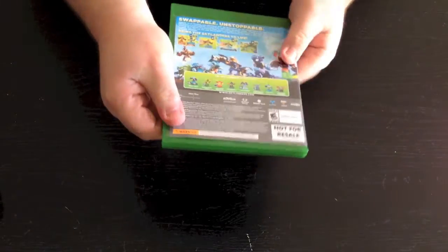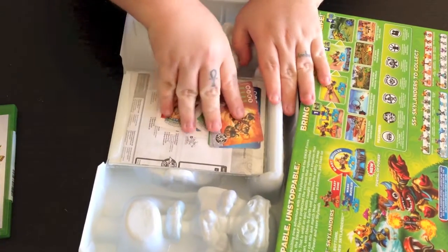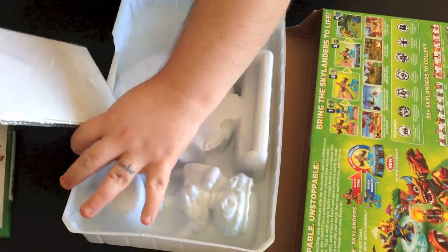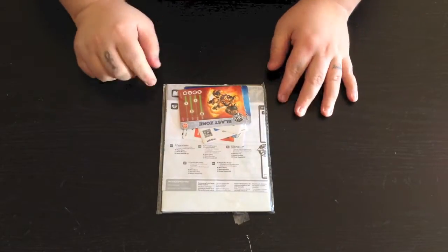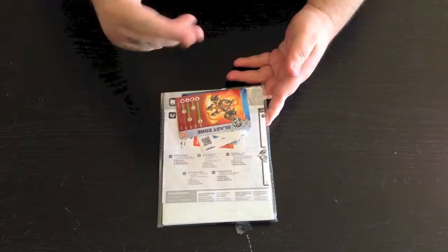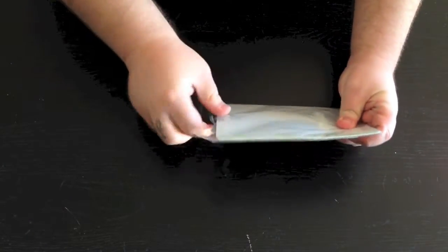Here's what the back of the case is going to look like. We have some packaging material stuff here — we've got your Blast Zone card and stuff like that and some packaging materials, probably from the game. I'm going to go ahead and open that up and see what it all is in here.